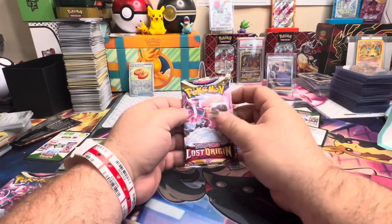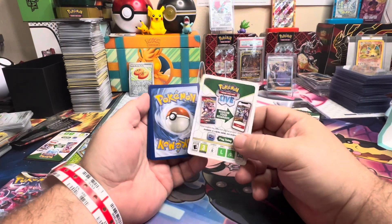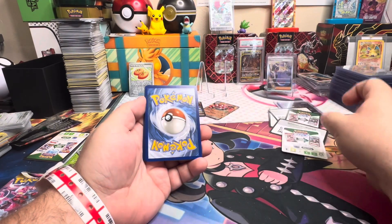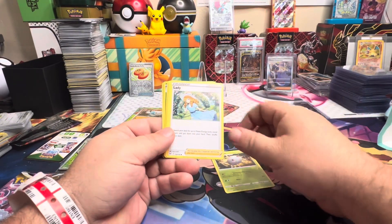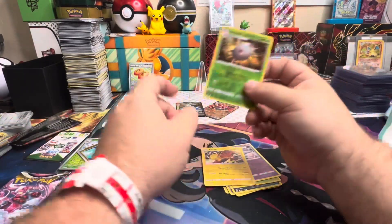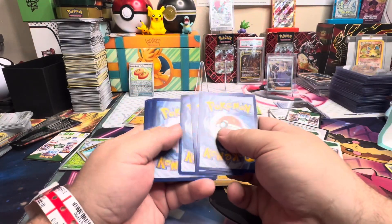Lost Origin — Spencer gave me two packs and he kept the other ones for himself. There's two of each — two Guardevoirs, two Zoroarks, two Giratinas, and two of whoever it is. Code cards matter in this set — the white code card means you probably won't be getting anything good. You could still get one of those trainer gallery cards but the chances are pretty slim.